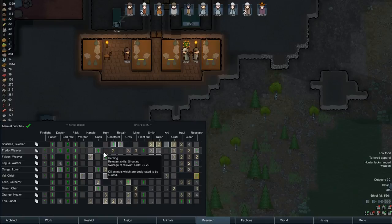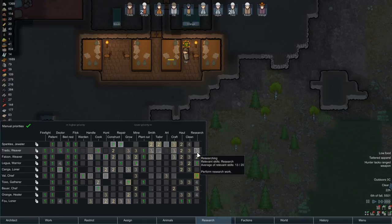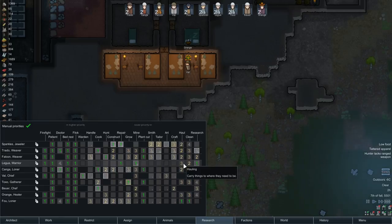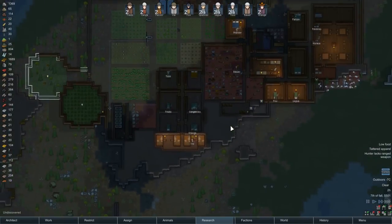Trado, you're a cook — there isn't any more food to cook. Construction's on a 2, so I think it might be worth dropping the research down to a 3. That should help out, in line with growing and planting. Actually, let's drop it down to a 4 — there are better things. Val is perfectly fine to do research by themselves. Legu, let's take a look at your listings — you're on repair, mining, which there isn't much of in this colony, hauling, and research. We can drop your research down to a 4 as well, same as Trado, and you should do some more hauling and cleaning.